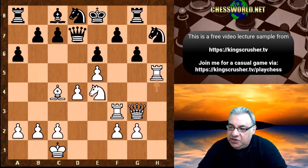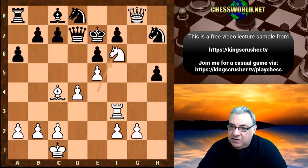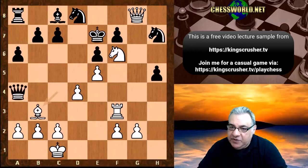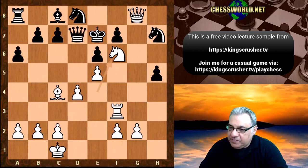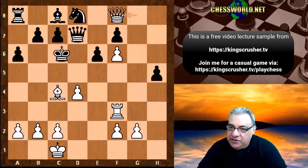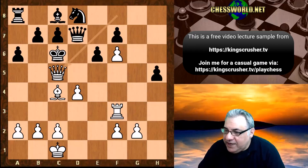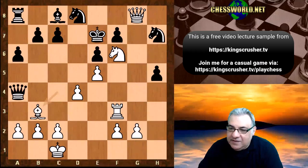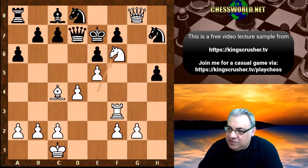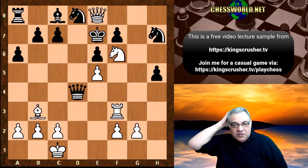Rook takes h5! End of game. If g-takes h5, we're taking out g8, Knight f6, and Bishop b3 - trying to nudge the Queen away from e8 for the checkmate. If Knight takes f6, h-takes, then Queen f8 check. Queen c5 is checkmate - a really brutal win indeed. If after Bishop b3, Queen a4, Bishop b3, Queen takes - Queen a8 is checkmate. So a really brutal win here in 22 moves.